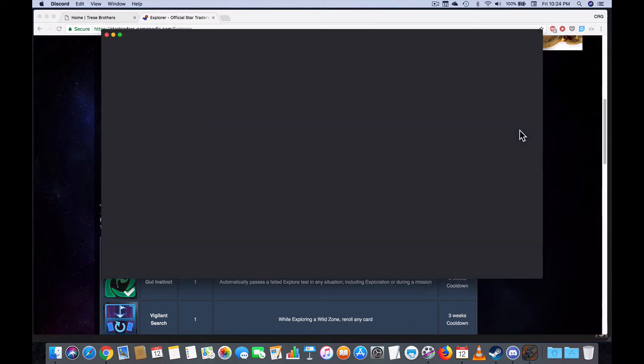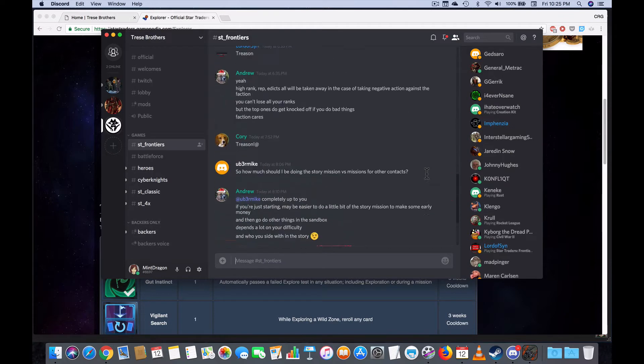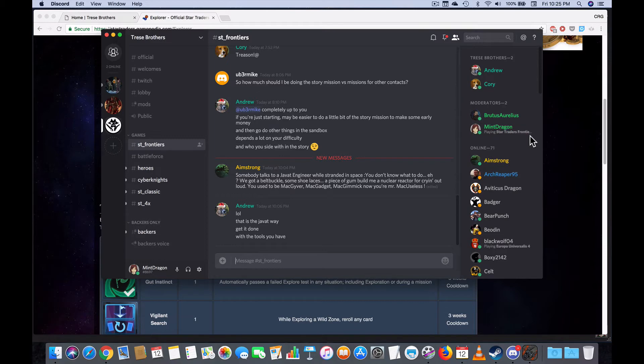There is also a Discord with a link in the description. Right now on the East Coast it's past midnight. I'm bringing up the Tracy Brothers server — both developers are on here and active, so you can ask them a question. There are two mods: me and Brutus, and Bookworm is another mod. There are almost 70 players online asking questions, getting answers from mods, other players, and sharing strategies. If you have Discord, definitely add the server so you can pop over and ask questions when you're playing.